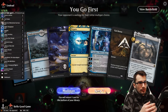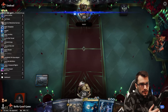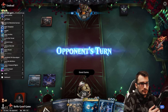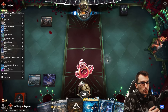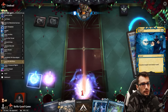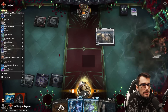Going first with three land into our favorite card, also known as the Celestus. We have removal up, counter on non-creature spell up — there it is. That's a good non-creature to counter this early in the game, right on curve. And now we still have removal up.